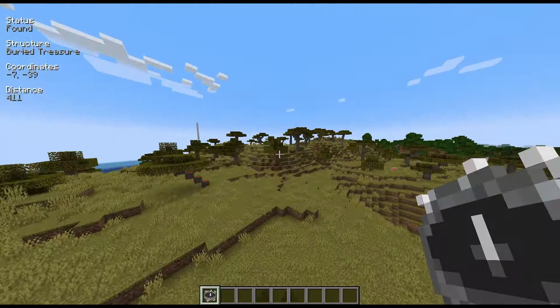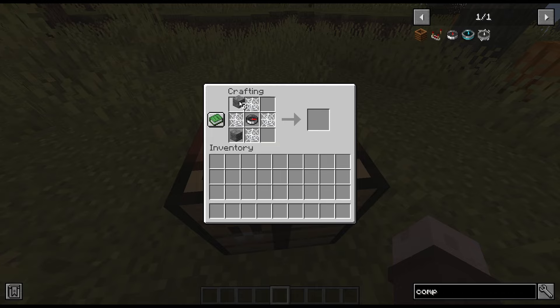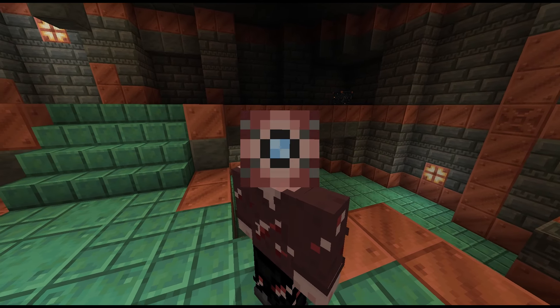Explorer's Compass allows you to locate structures without cheats. It is made with cracked stone bricks and cobweb, and when right-clicked brings up a menu of all possible structures you can locate. It also supports modded structures.